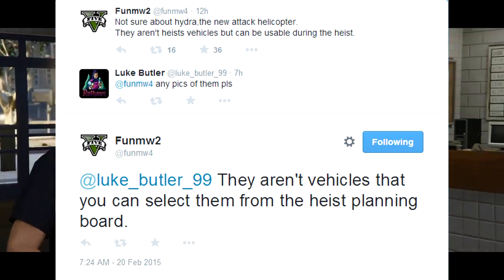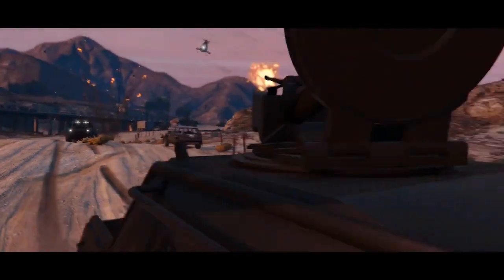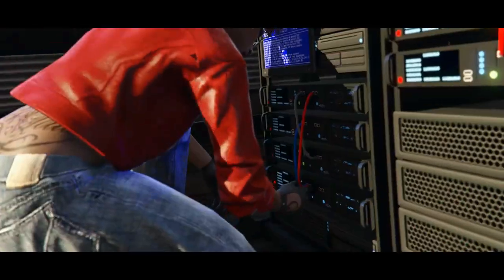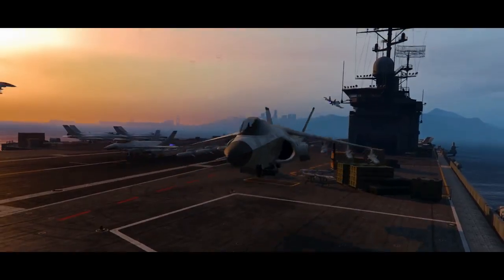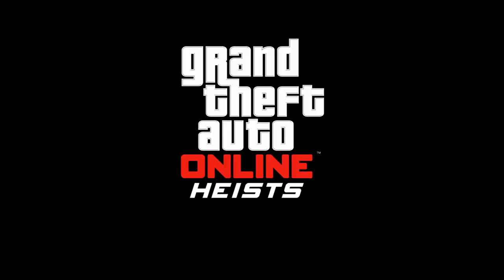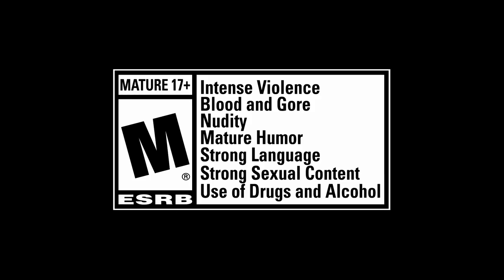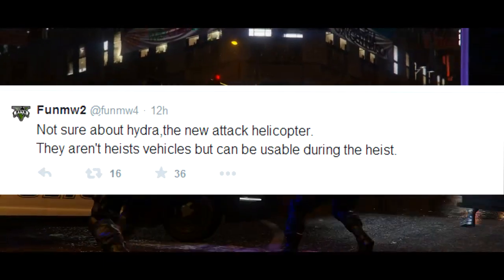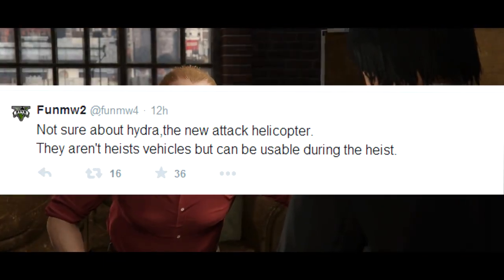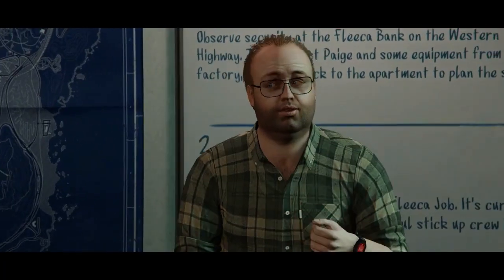For those who don't know, when conducting a heist, the heist planning board is the main key component for setup — from vehicles to team members to how you go about it. Apparently, the Hydra and the attack helicopter are not vehicles we can select from the heist planning board, which is why funmw2 couldn't grab pictures of them from the Rockstar cloud servers. What that suggests is that they are more than likely vehicles we can call up from Pegasus to aid us with heist missions, and may not be essential vehicles needed to conduct a heist itself.